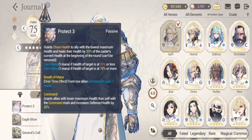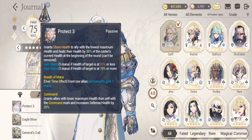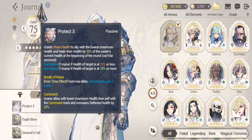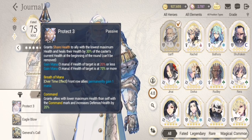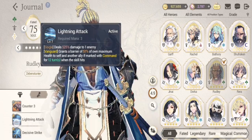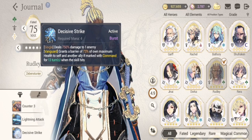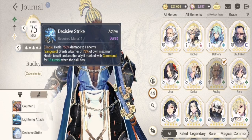Our final general with a unique passive is Garf. His unique passive is Command — grants allies with lower maximum health than self with the Command mark and increases defense and health by 20%. The two lieutenants that synergize with Garf are Rudly, whose S1 and S2 combo with Command and give additional health to him and to another ally marked with Command, and Valar, who also combos with Garf's unique passive on his S1 and S2.